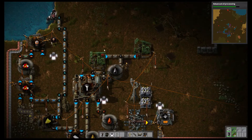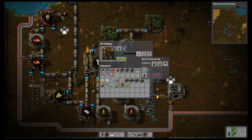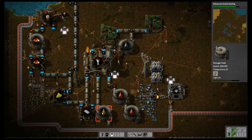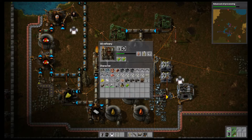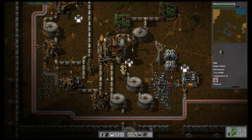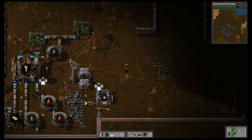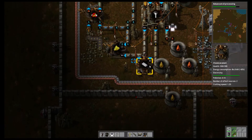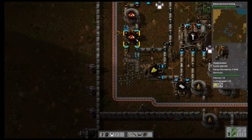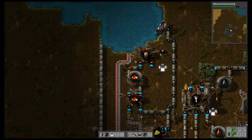Up here we're pumping oil and putting it into a tank — just nice to have a buffer in case things back up. Over here we're creating heavy oil, light oil, and a third product. We're generating three things as you can see. If you hover over it, you can see what each output is. We're doing oil processing: we're making plastic here, using coal as input. And over here we're making sulfur, which then goes into this assembly machine to make sulfuric acid. That goes into a tank and gets turned into batteries, which I actually need back in the other part of my base.